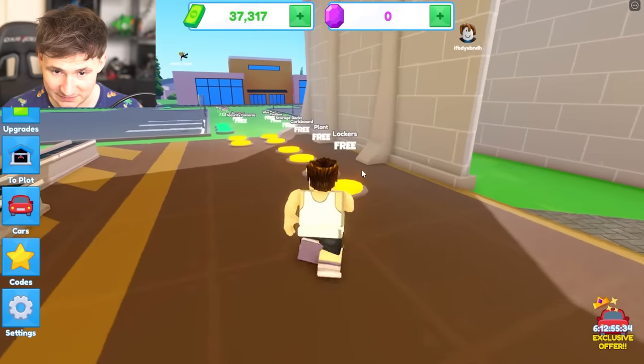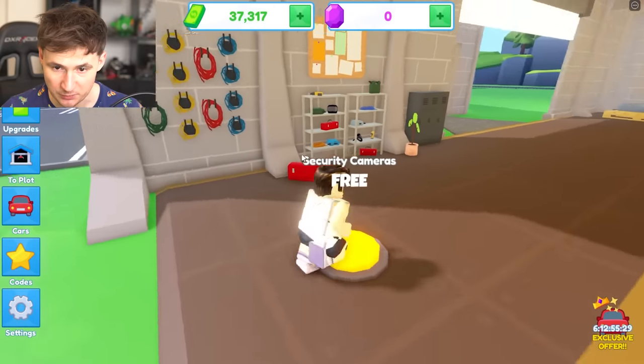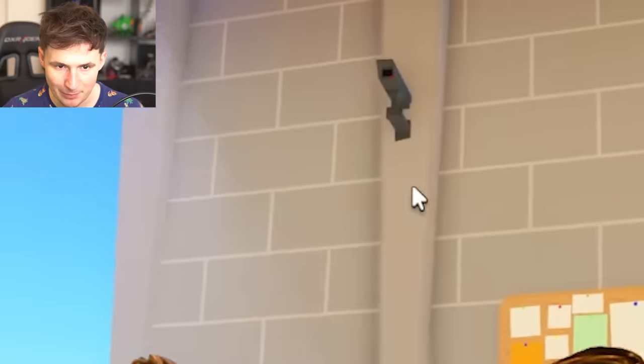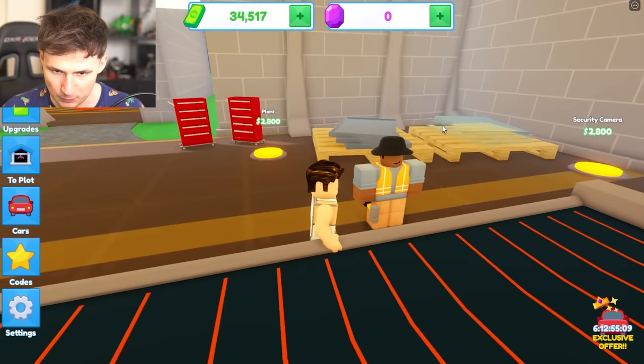First car complete! Let's get lockers, plants, storage rocks, wires. We wanna make this place look comfy. We're gonna need help — this is a big factory. Welcome aboard, soldier.